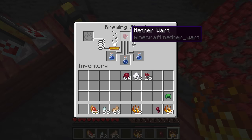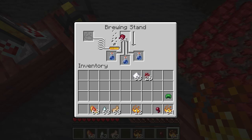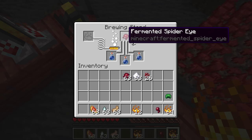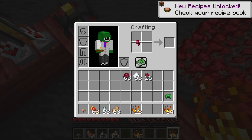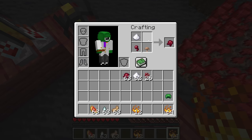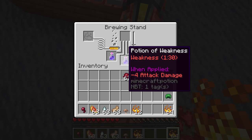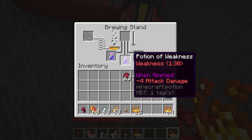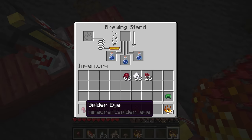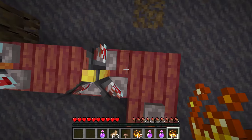To make the weakness potion you do not brew with nether wart first — you want to put a fermented spider eye directly into water bottles. To make a fermented spider eye it is a standard spider eye, a piece of sugar, and a brown mushroom in the crafting table. Putting it directly into water bottles gives us a potion of weakness, which reduces attack damage and also allows you to cure zombie villagers. The next potion is made by brewing a spider eye into an awkward potion, giving a potion of poison.